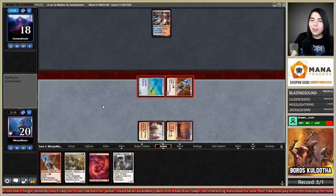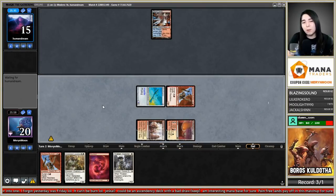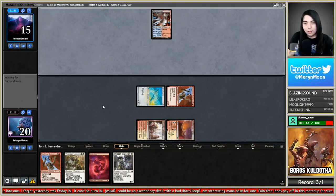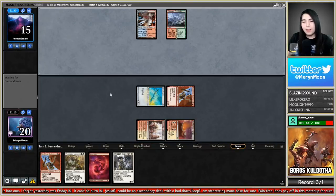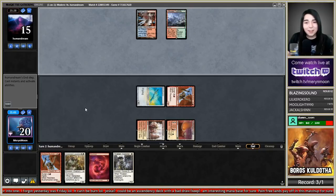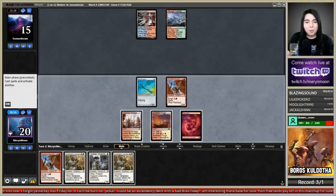Saving Thraben Inspector for the following turn: Inspector, Bushwhacker — is that lethal? With counters on both from Loxodon and surging Bushwhacker, that's going to be two plus four, six plus five from the Loxodon — five is eleven, twelve, thirteen, fourteen, fifteen. Exact lethal! We're going for that.